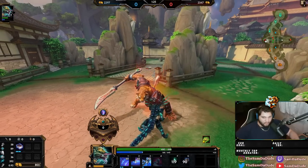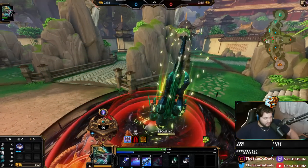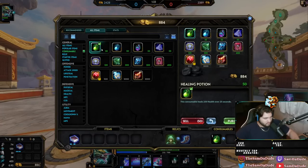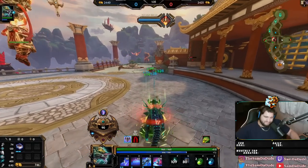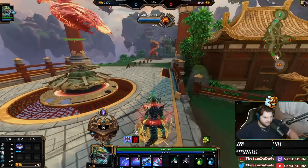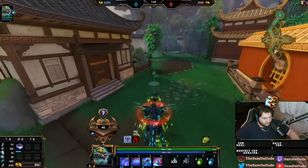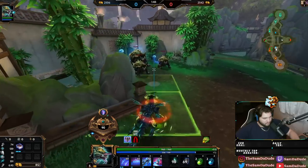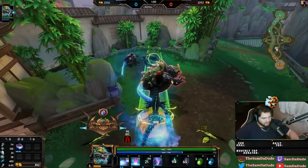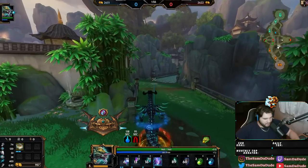Then I'm just going to very slowly auto-attack this buff down, because I want to eat it with my one. The reason I want to eat it with my one is because I don't have to actually pick it up, which means I can turn into the not-ground version of Tiamat and get the blue buff a little bit easier. Hopefully he's not here to yoink this, because that would be devastating. Perfect — we got two buffs.